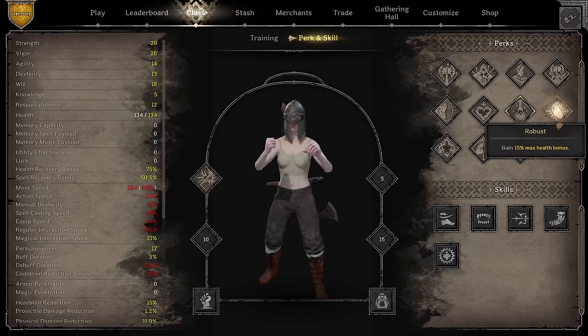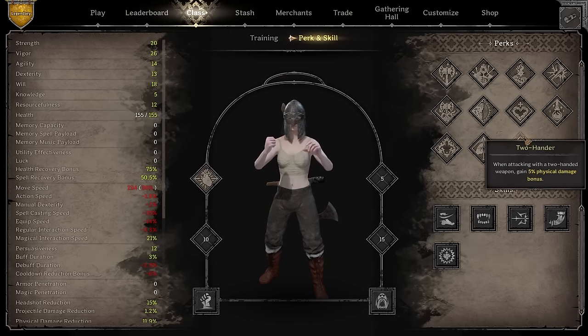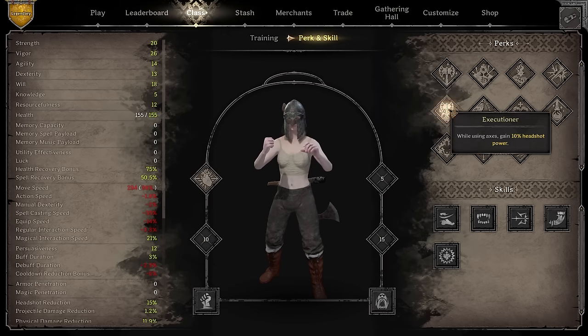Robust increases your health by 15%. Barbarian is not a barbarian without this perk - it gives you a solid health increase from the start. The downside is no matter how much more health you acquire from gear, the percentage gain stays tied to your base health pool, so the bonus doesn't scale above the initial value it provides.